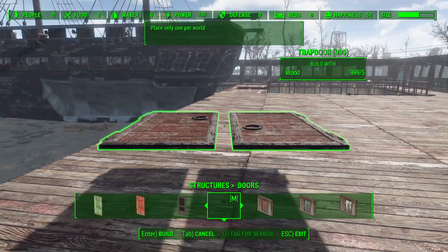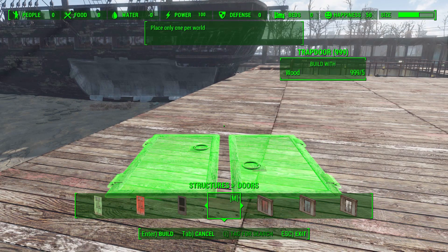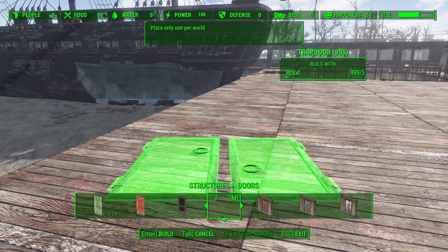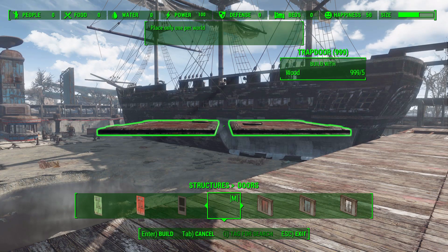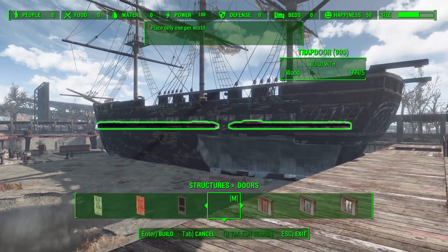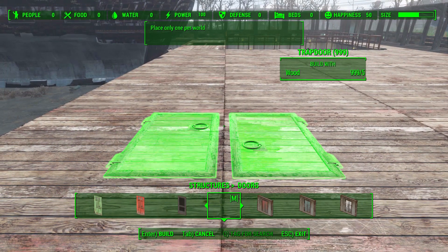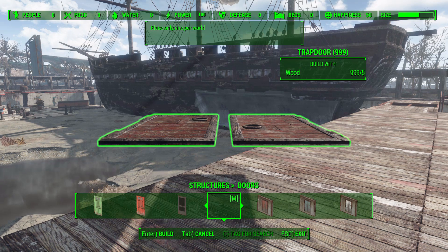Oh, I love that aspect. Now, as you can see here on the description for the Trap Door, it says to only place one in the world. Technically, you can place as many as you want, but it's kind of cheaty. Effectively, the interior settlement for the ship is only one object — it is just a new interior cell in the game. And no matter how many of these trap doors you build around the world, they're all going to go back to the same interior ship. So you can kind of cheat it as a player home that can be found in every settlement, which is why it kind of recommends you only place one in the world. I would personally keep with that, but you could make it as a cheaty player home.